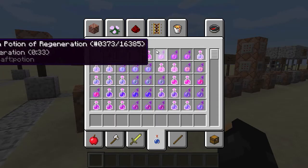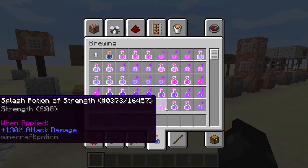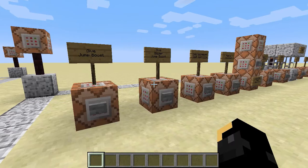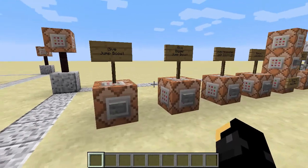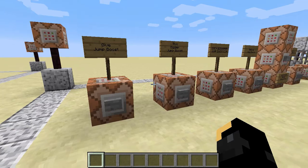This command enables you to give all the various effects you see on potions, such as speed, regeneration, weakness, strength, night vision, that sort of stuff. And also things that give you zombie flesh hunger, you can give that as well. The whole list of them is on the wiki.